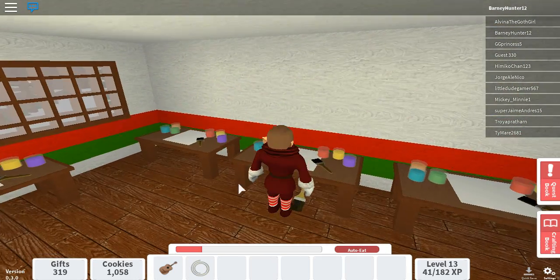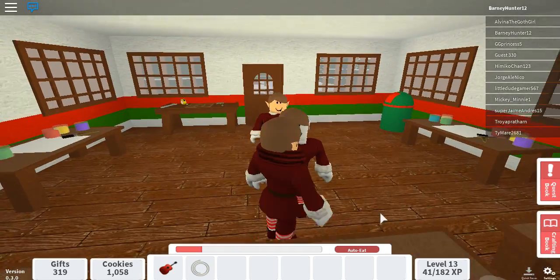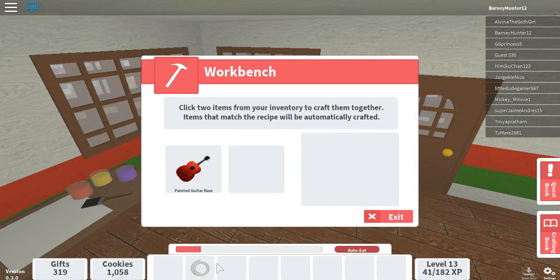Remember that if you think the thing is done, make sure to try and wrap it. Okay, guitar base. Now we use the crafting table — which is what I'm going to call it, because it's pretty much what it is — and we've got a guitar.